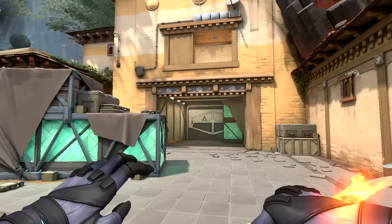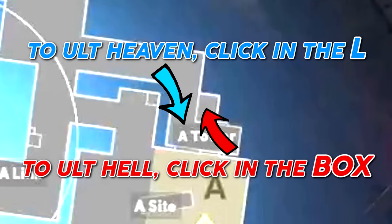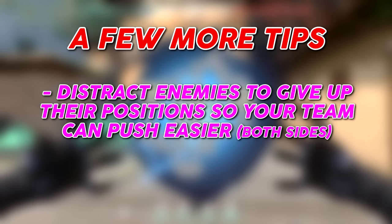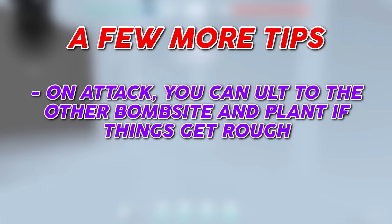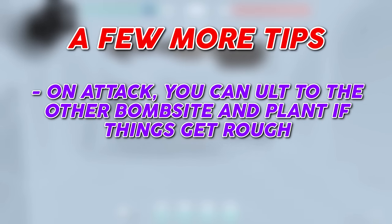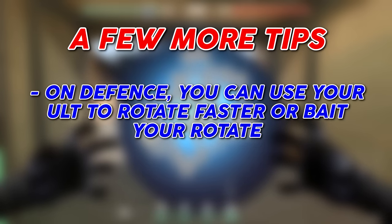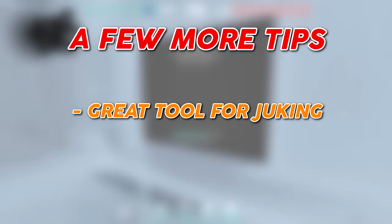This ultimate also blocks enemies from using their maps. On Haven, you have the option to alt heaven or hell of A bombsite — click within the L to alt heaven, and click the box to the right of the L to alt hell. His ultimate can distract enemies and make them give up their positions for your team to push easier. On the attacking side, you can take the spike and plant it in another bombsite if things get rough. On the defending side, you can use your ultimate to rotate faster or bait your rotate.